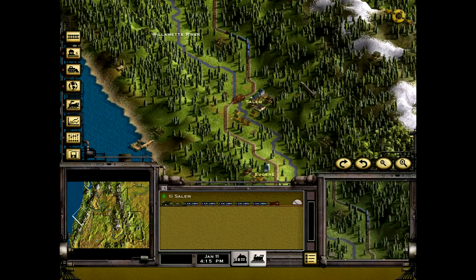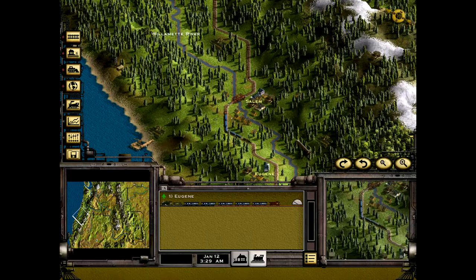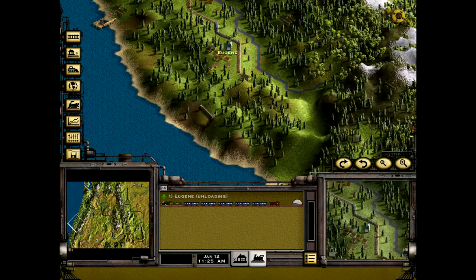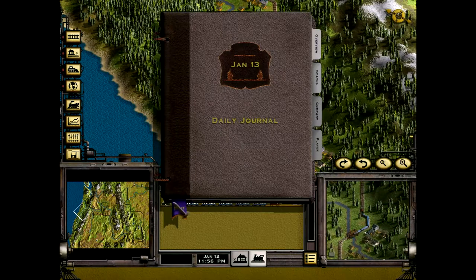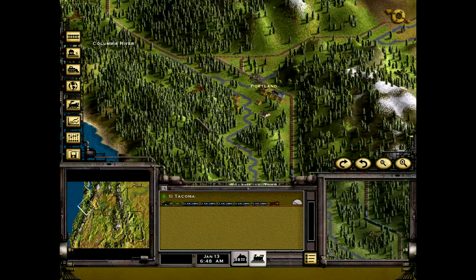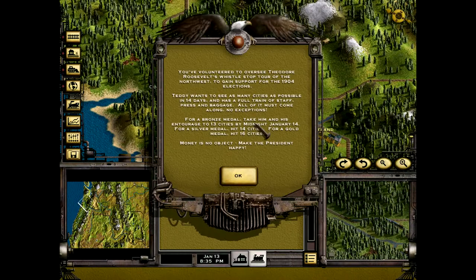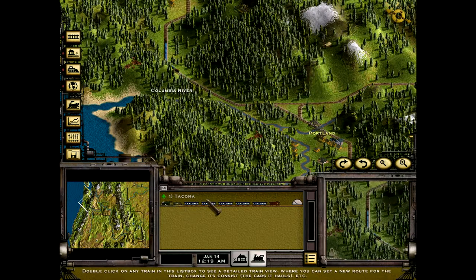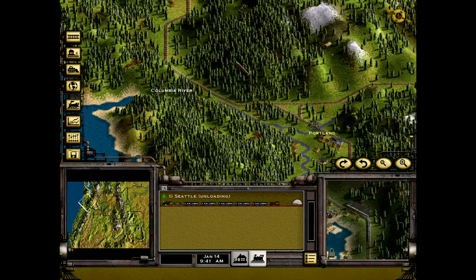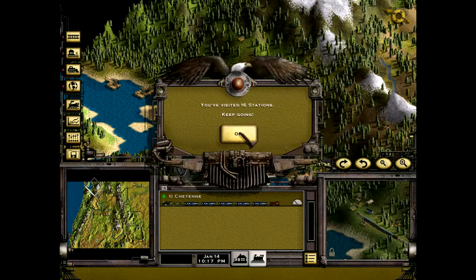Here's Portland — we pulled in — and there's Salem. Some hills there. 12 stations now, and how long do we have? Until midnight on the 14th. There's Eugene — 13 stations. I'm not sure we're going to make it, we've only got till midnight January 14th. Wait — let me check — yep, midnight January 14th. I don't think we're going to make it...